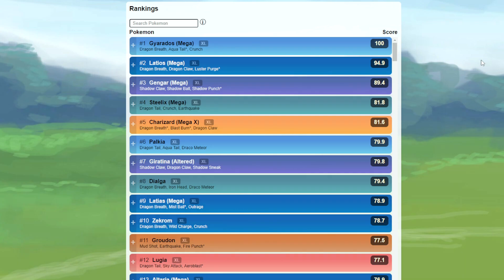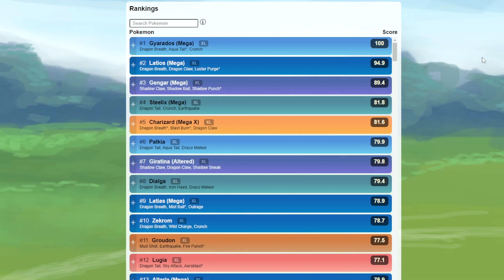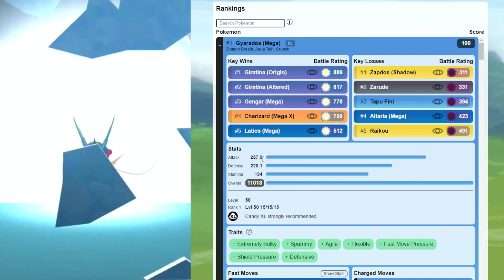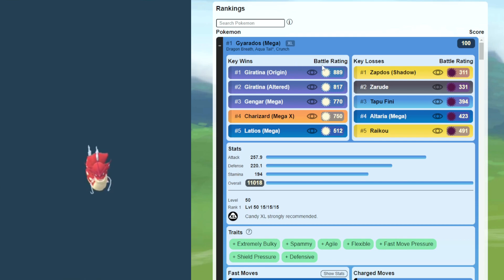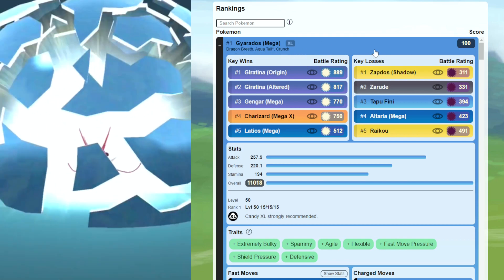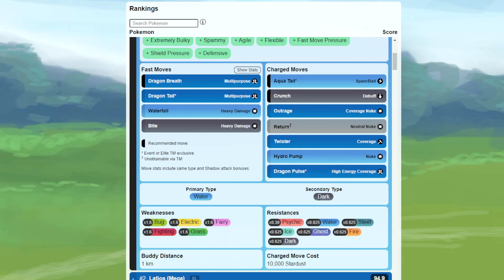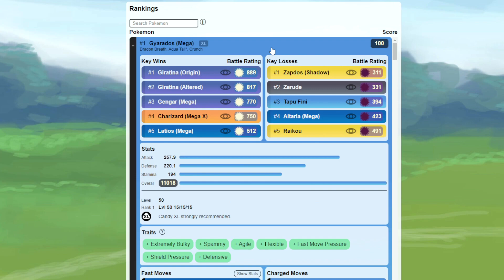When it comes to the best Mega Evolution Pokemon for Go Battle League in the Master League, I've created custom rankings here from pvpoke.com. At number one, we have Mega Gyarados. Its stat product is out of this world, with very high attack, defense, and HP — it's going to destroy all of the dragons. You want the moveset of Dragon Breath, Aqua Tail, and Crunch. Do note, when it Mega Evolves it becomes Water Dark type instead of Water Flying, changing some matchups. One of the best counters to take it down is Togekiss.